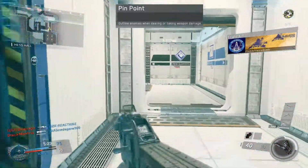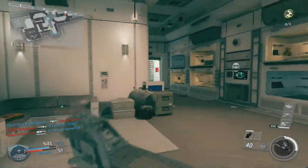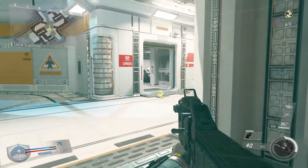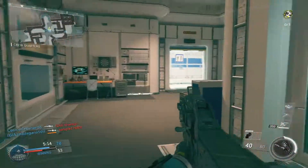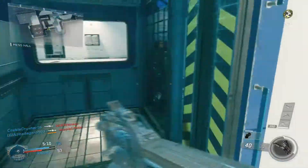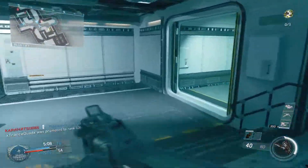For Perk 3 I'm rocking Pinpoint, which outlines enemies when dealing or taking weapon damage — yet another way to get people on your minimap. If people shoot you, they show up red; if you shoot them, they show up red. It is countered by Hardwired, but not a lot of people are running Hardwired currently. I really enjoy it and I think it's the best option in that slot right now.